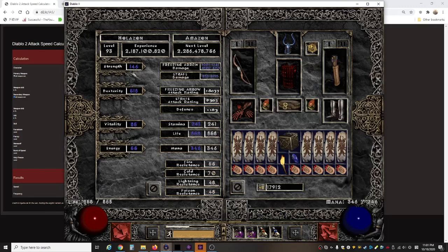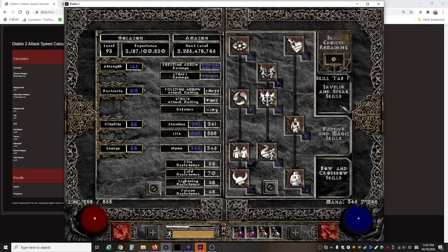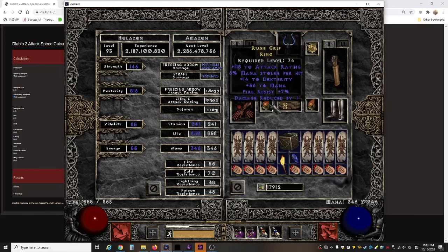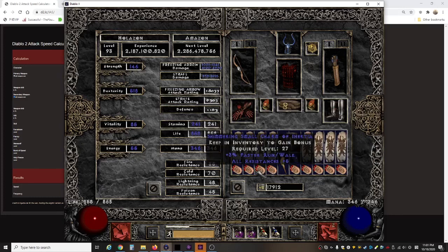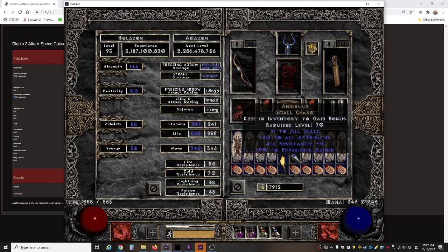For my charms — bow lifers. Faith Amazons don't use these because they'd consider them trash, but for Ice Amazons the plus skill is really helpful. I'm also using a Stone of Jordan — that plus one skill helps a lot. My small charms are all faster run/walk and 5 resist, and even then my resist is low. Amazons always suffer from lack of resistance and this is no different. I have a perfect Amazon torch and my Annihilus 20/18.